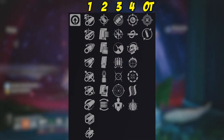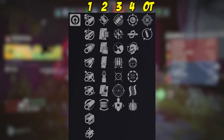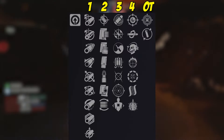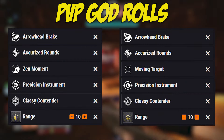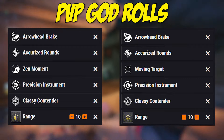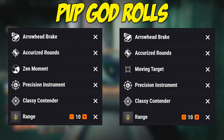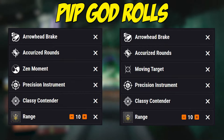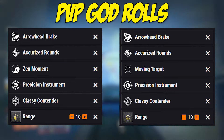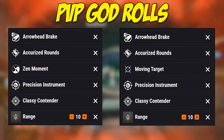For barrels, it comes down to personal preference. I'll always lean towards Arrowhead Brake, but if you want Extended Barrel for more range, go for it. For the god roll, the first two slots are Arrowhead Brake for recoil control and Accurized Rounds for range increases — I think range is important for a lightweight frame.